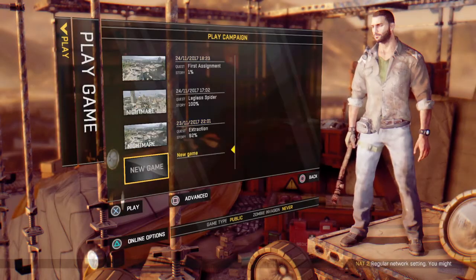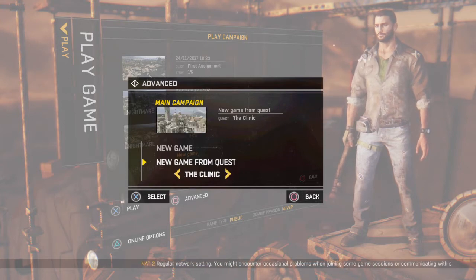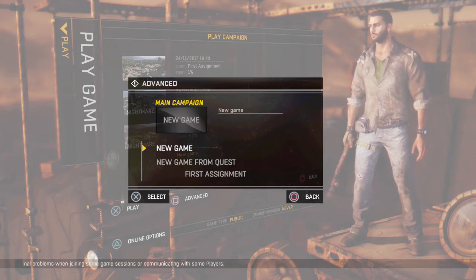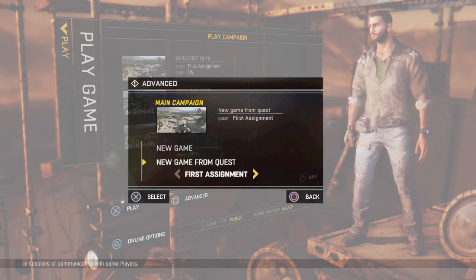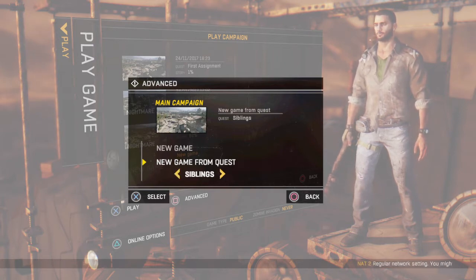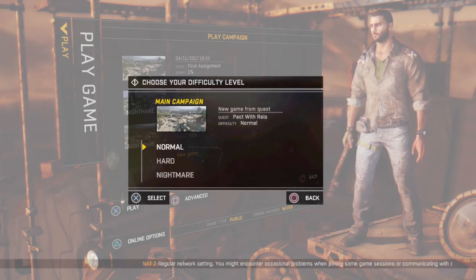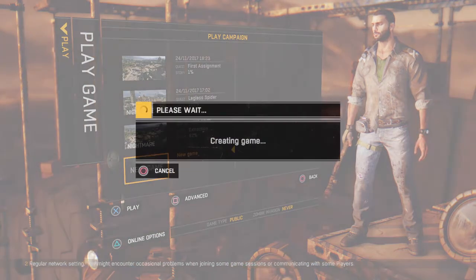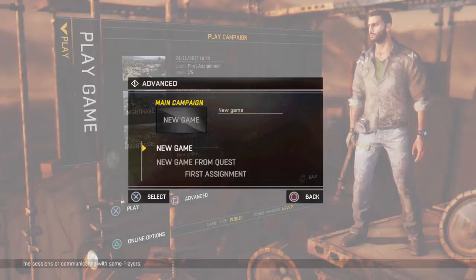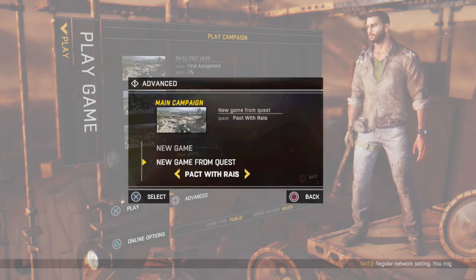Go to new game, press square, 'Packed with Raius' — pick whatever mission you want. You can skip to extraction, you can skip to any mission. Don't go to normal new game though — go to New Game from Quest. Whatever mission you want to do, press X, then pick normal, nightmare, or hard.